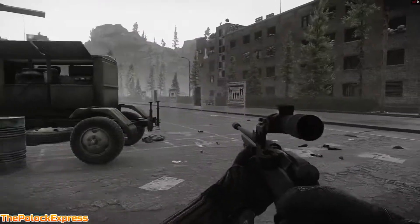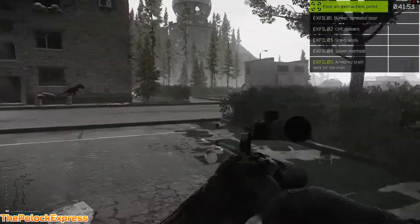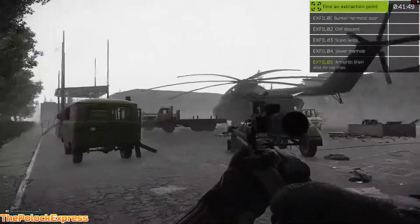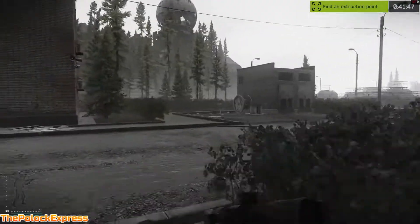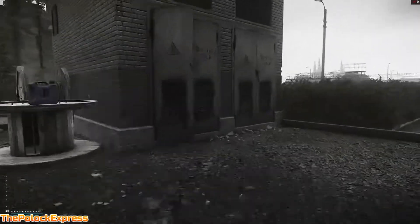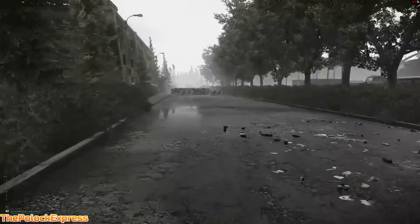Alright guys, we are back for another extract video. I'm going to show you how to use the bunker hermetic door this time. So the dome's above you, here's north pond, all upon buildings, helicopter. I can go to this little shack over here — in this shack there's a switch, pull the switch.